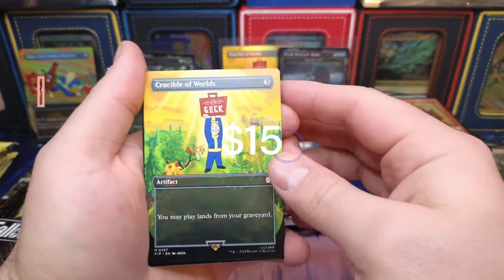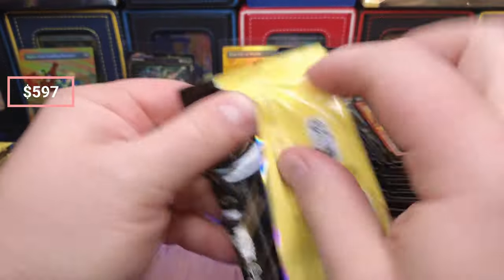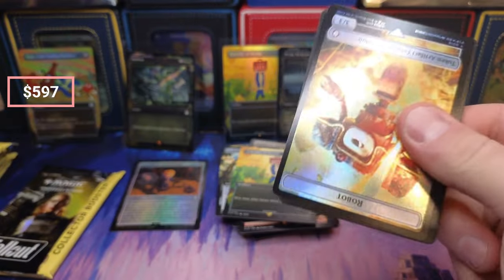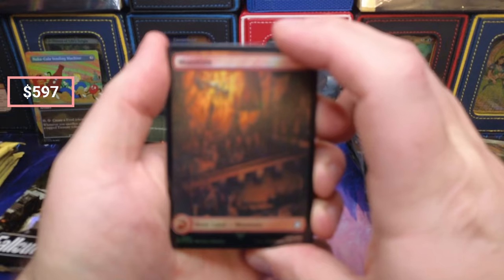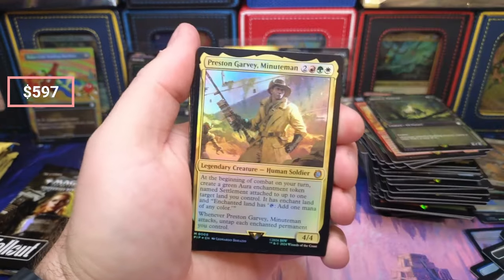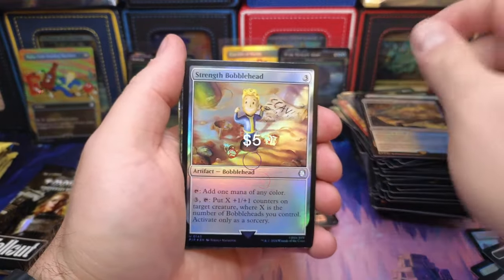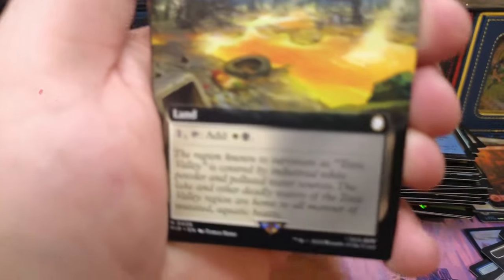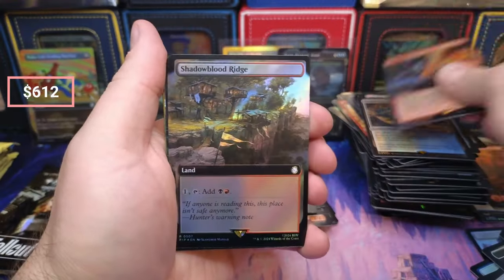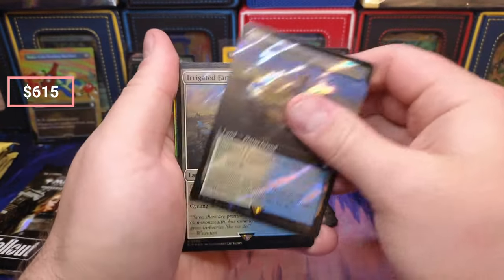Crucible of Worlds, and the Watchful. Give us a serialized hit. Ash Baron, Pit Boy, Prairie — the Strength Bobblehead coming in. We got the Mire and the Canyon, little Megaton, little Ridge. Farmland.